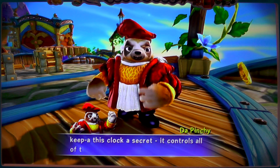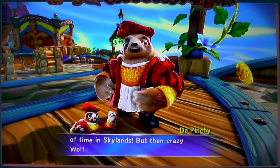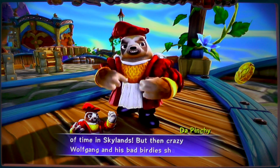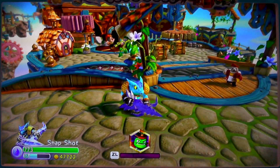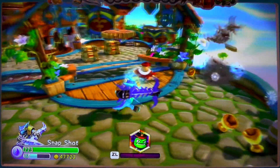So Da Pinchy is glad to see us and wants us to keep this lock secret. But Wolfgang has been causing trouble, so we're here to potentially trap Wolfgang and work our way through the level.